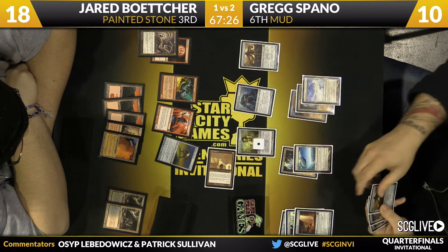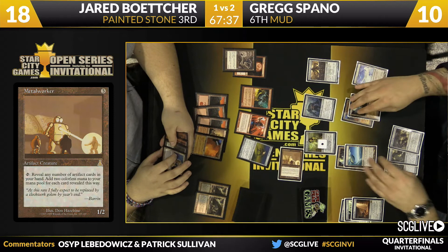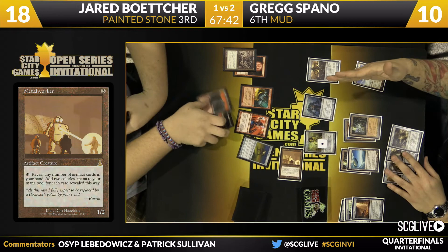Greg draws Forge Master and reveals eight cards - four artifacts - for eight mana. He can cast Spine of Ish Sah this turn, which allows him to destroy the Ensnaring Bridge and finally attack with Blightsteel Colossus. Jared Petcher concedes. Greg Spano defeats Jared Petcher three to one - a matchup Greg was actually very afraid of, making it a pretty impressive result.